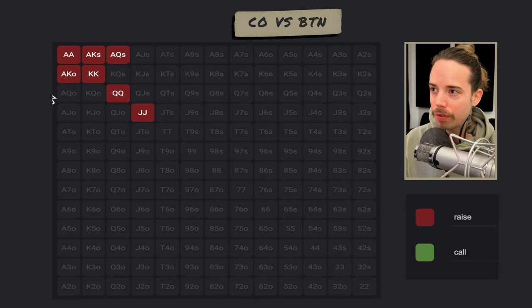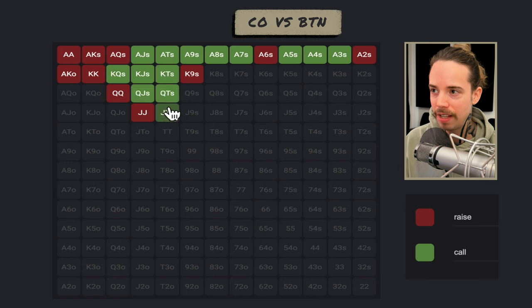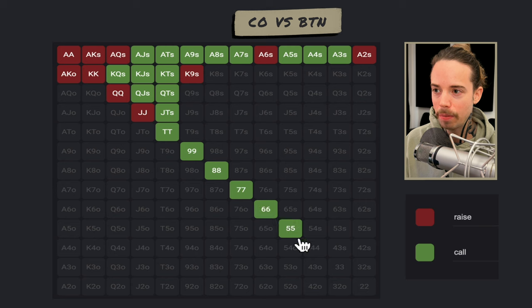Now the three-bet bluffs would come from the bottom of our continuing range — maybe our worst suited king, like king-nine suited, and our worst suited aces like ace-deuce suited and ace-six suited. As you can see, the ace-five suited that was three-betting before is now more of the middle of our range. We want to be calling with the middle of our range to let the fish into the pot, and the middle of our range shifts as we get to later positions.